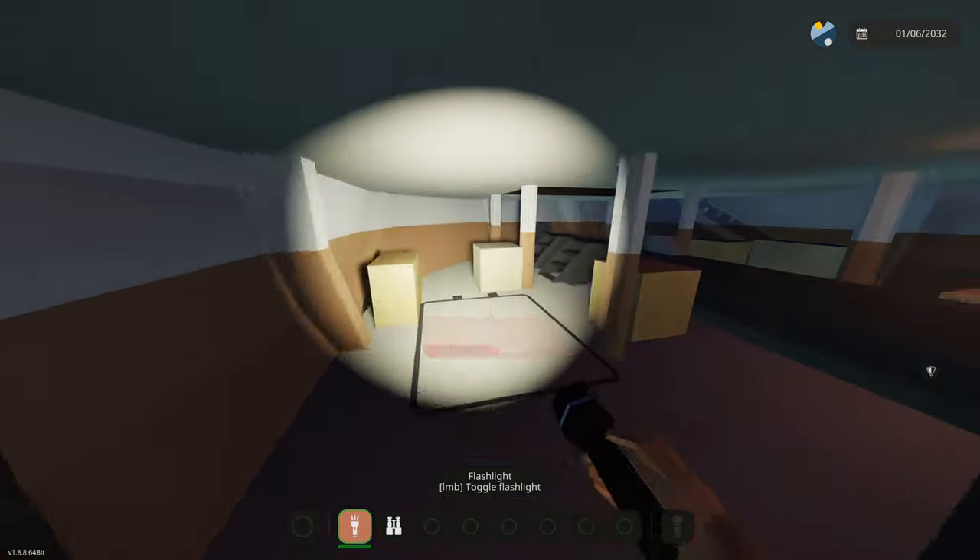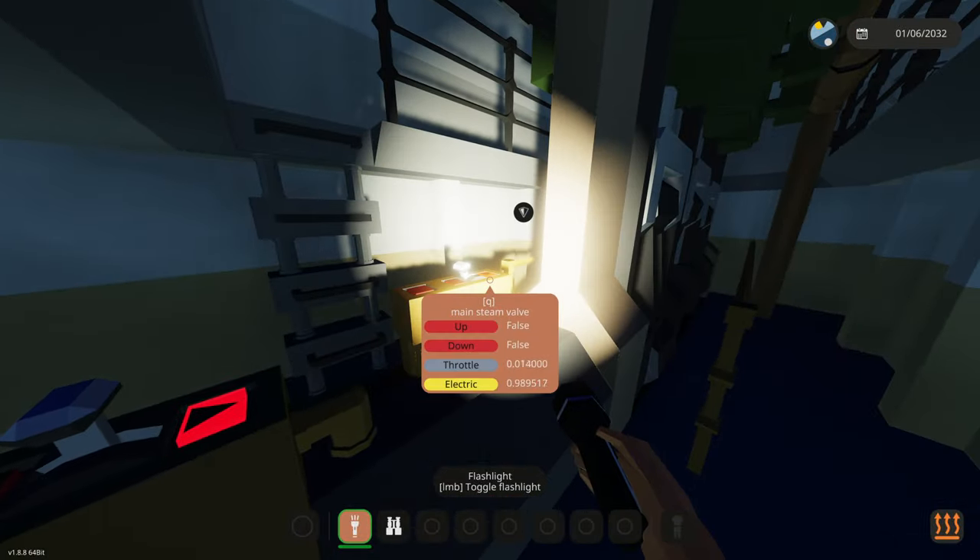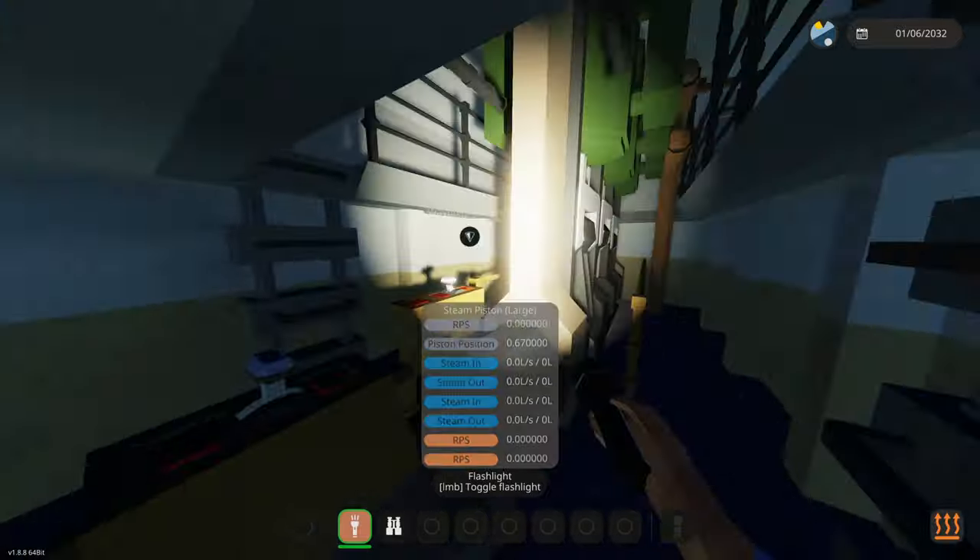What is down here? A whole bunch of bedding. We need to do the tour in a bit, but not now. We need to enable some stuff here - the clutch and the main steam valve. And there we go. We should start running here just in a bit.